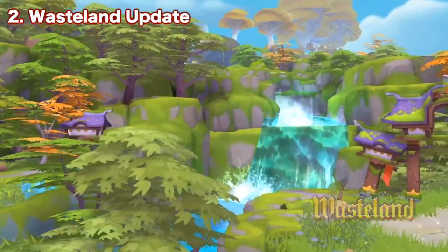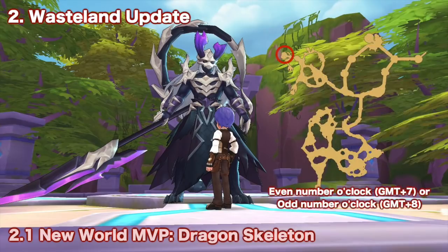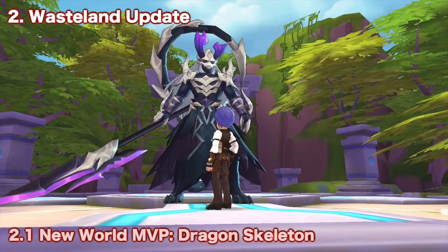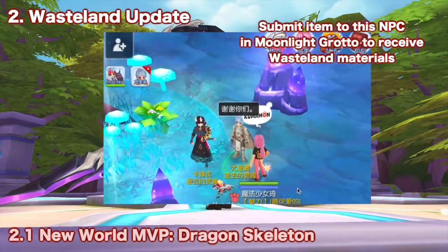Next we have changes related to the Wasteland map. There will be a new world MVP called Dragon Skeleton, which is of Ghost Element, Dragon Race, and Medium Size. It will spawn at the altar in the upper left corner of the Wasteland map every even-numbered hour GMT+7 or odd-numbered hour GMT+8. Rewards for participating in killing this world boss include orbs and spirit tree upgrade materials. There's also a chance it will drop the item Horns of Evil Dragon for the whole server, obtainable once a week. Submit this item to the Kashnut NPC in Moonlight Grotto to receive spirit tree upgrade materials.